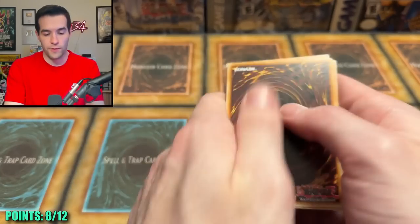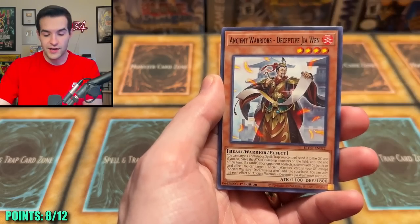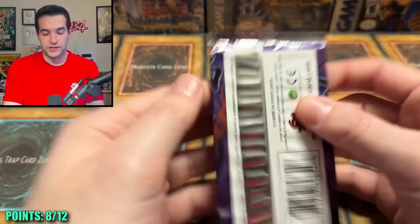Will there be a Secret Rare? Come on. Parallel Exceed — or an Ultra. They're only supposed to be like four a box, so we should have hit a couple by now. We have an Invoked Aguides. Shadow Specters — Unlimited. I thought I had some first editions of these, but they all seem to be Unlimited so far.